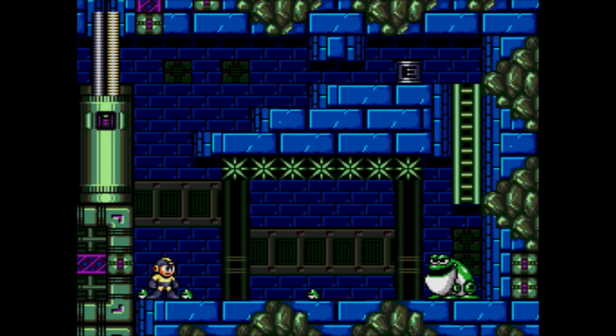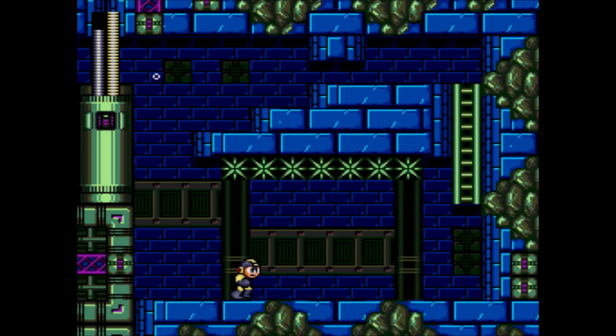All three stages have barriers that you need specific weapons for. For Buster Rod G, you need the Hard Knuckle. The other one is Crash Bomb. That's the only way you're going to get E-tanks in this section — by having the correct weapon to break open the thing.